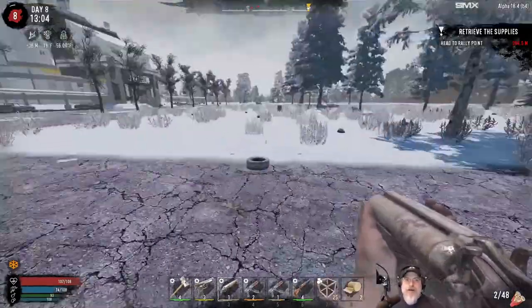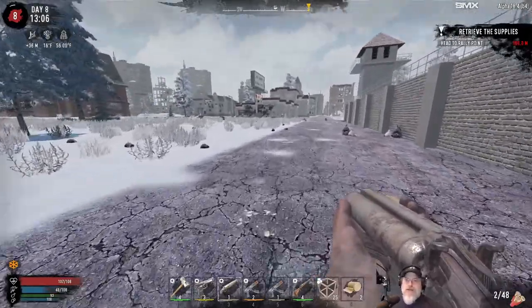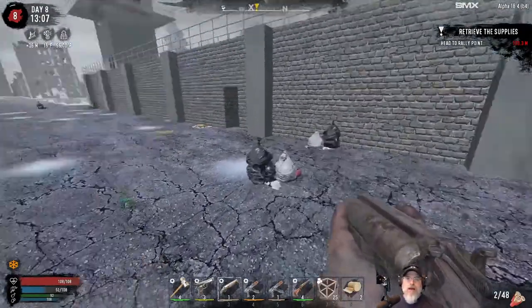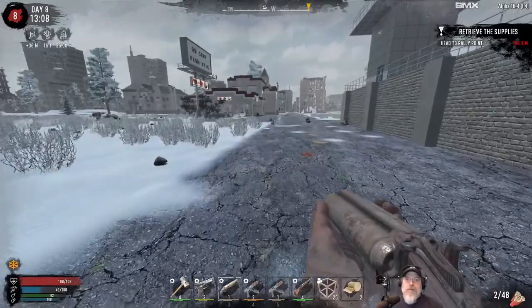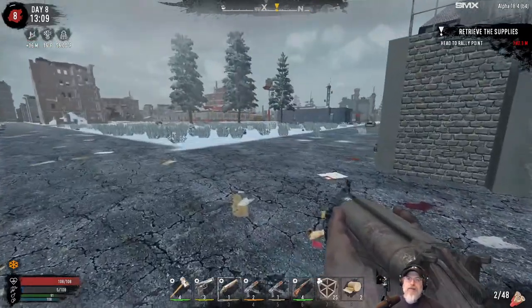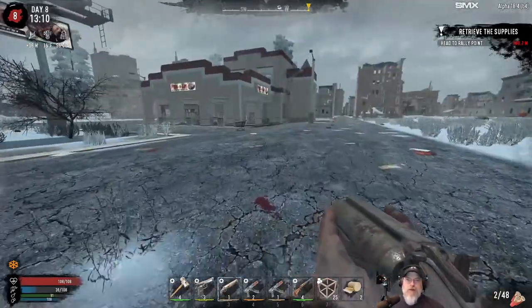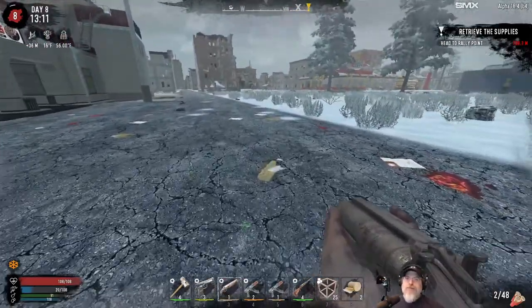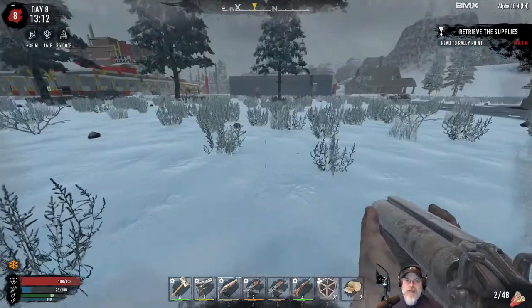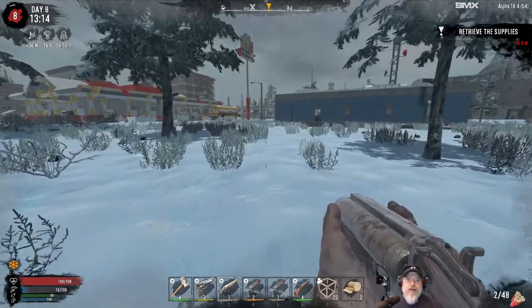I want to find some more ammo, so we need to be looking for places where we can cheese the fat loots. Somewhere around here I thought I saw one of those grain mills that's pretty easy to get fat loots out of, but that might have been further down south. I believe we already did that blue POI a couple of days ago. The quest is leading us this way — and this is also where I'm going to mine some lead and nitrate later.